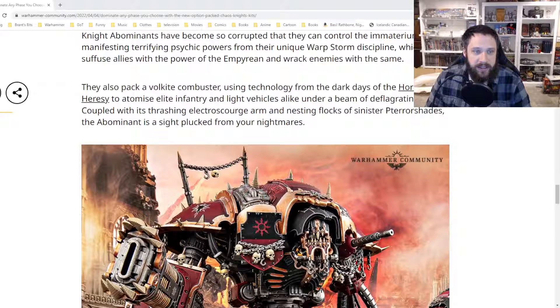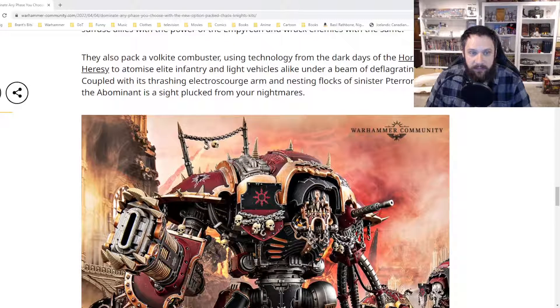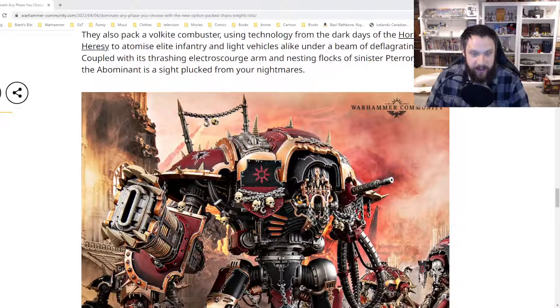Knight Abominants have become so corrupted that they control the Immaterium itself, manifesting terrifying psychic powers from their unique Warp Storm discipline, which can suffuse allies with the power of the Immaterium and wrack enemies with the same. They also pack a Volkite Combuster — using technology from the dark days of the Horus Heresy — to atomize elite infantry and light vehicles under a beam of deflagrating death, coupled with its thrashing Electro-Scourge arm and nestling flock of sinister Pteroshades. The Abominant is a sight plucked from your nightmares.